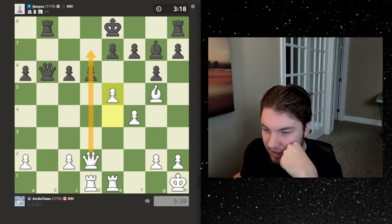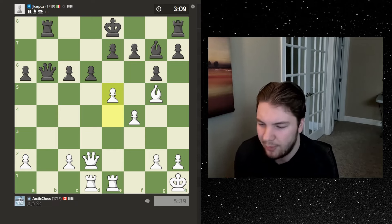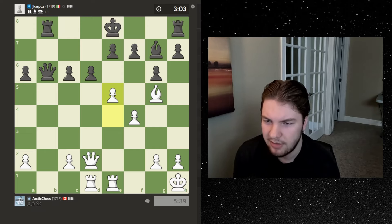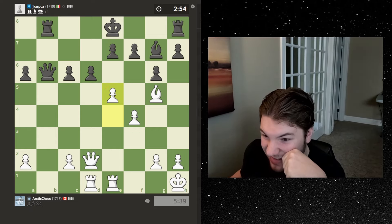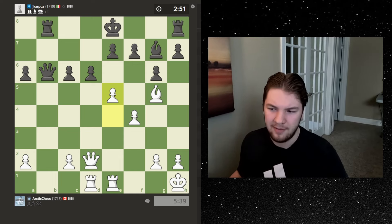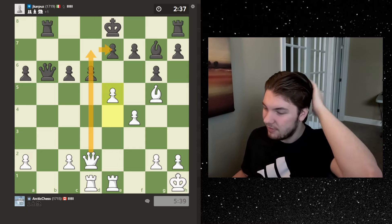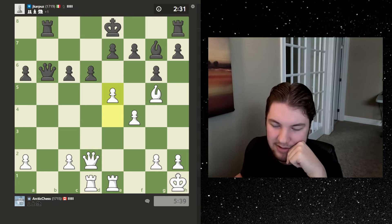So he goes back. I'm looking at e5 and this check here, just to stop him from castling. If he doesn't take, I'm just going to take back and win a pawn again. We're up two and a half minutes now, which is really good. He's up a pawn but I feel like my king's a lot safer than his and I'm trying to bust his open. I could go e6 if he doesn't take, but I think it's better to just take and win the pawn back.